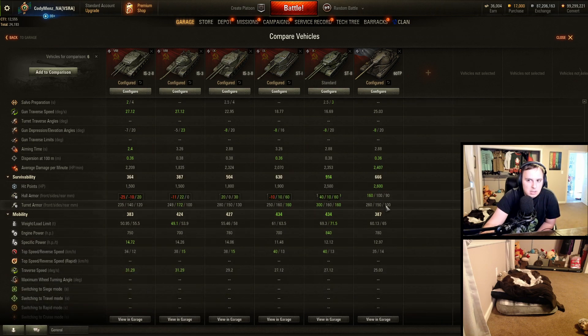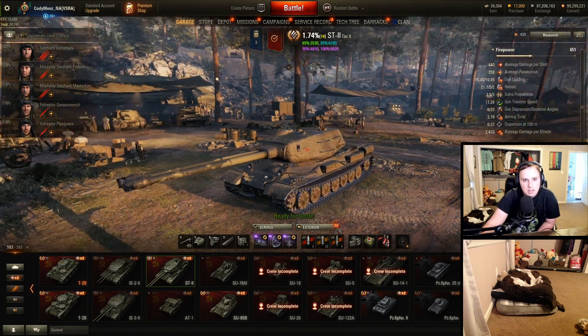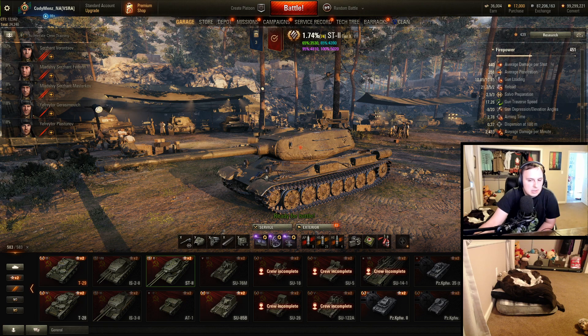You have less HP. Armor-wise, I'd personally give the 60TP the better armor, especially hull down. But that doesn't mean the ST-2 is bad armor-wise — the cupola is just a little easier to deal with on the ST-2 for other Tier 10s. Mobility-wise, a little more specific power but a little better top speed, and view range is identical. So you're getting a different take on the Polish heavy at least for the Tier 10. I think they're going to be okay relative to fighting tanks of their own tier — they're not going to be broken. But it's definitely worrying for Tier 8s fighting this thing.